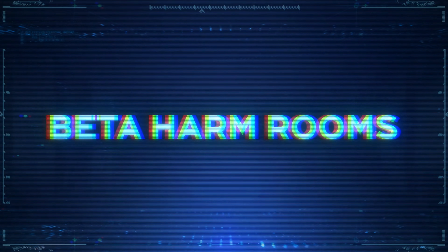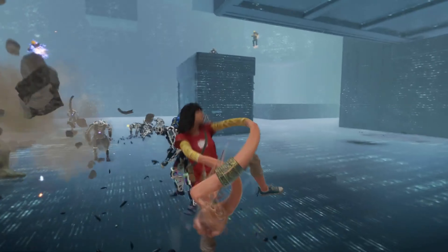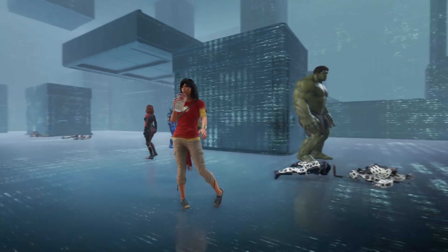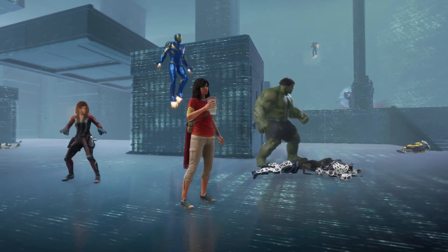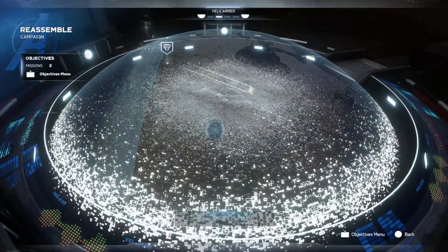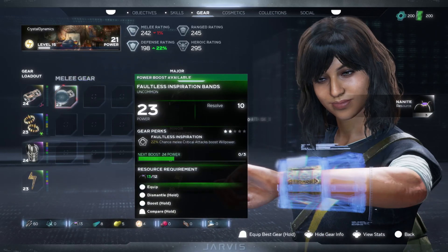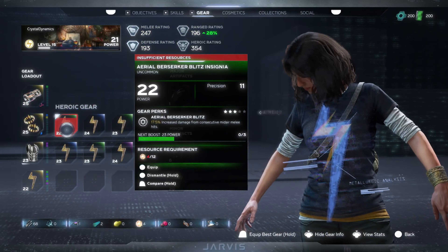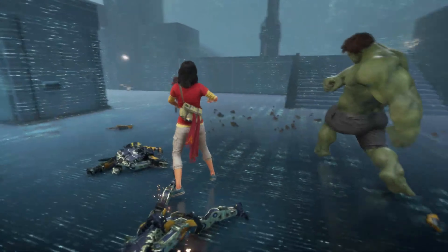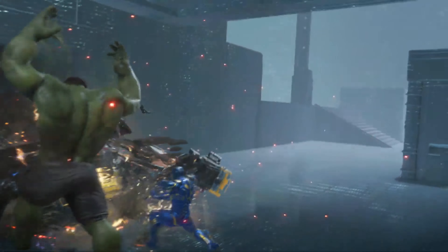Let's start with Harm Rooms. Our Holographic Augmented Reality Machine Rooms, or Harm Rooms for short, are virtual training simulators where heroes can take on waves of increasingly difficult enemies either solo, with a team of companion AI, or with up to four live players. You begin in the Harm Room Training Mission, which runs you through the paces of learning to control a hero. From there, you unlock three Harm Challenge Rooms to test your teamwork. Bring your best hero build to see if you have what it takes to complete all three. Harm Challenge Rooms are a great place to hone your combat skills both individually and as a team. While anyone can play the game, you'll need to focus and work together to make it into the most elite spaces.